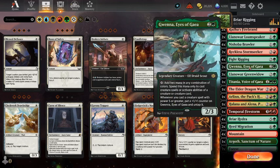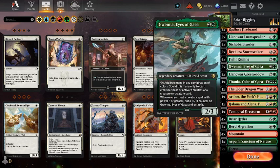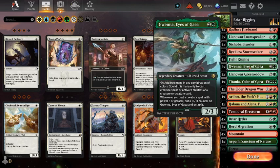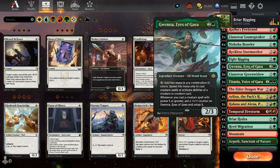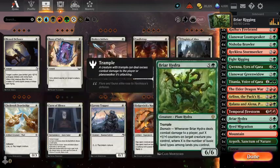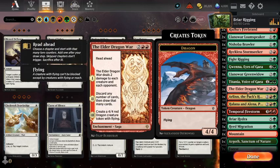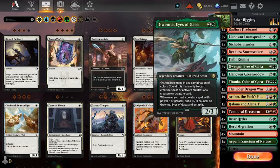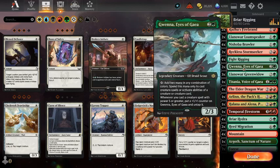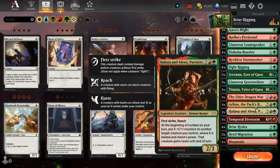Gwenna, Eyes of Gaia adds 2 mana to cast creature spells or activate abilities of a creature. And when you cast a creature spell with power 5 or greater, you put a +1/+1 counter on Gwenna and untap her. So you'd be able to untap her if she helps cast a Briar Hydra, for example — that's got power 5. I don't think we have many other things that have power 5, so it might not be the best card for this deck unless we put in more big creatures. But 4 Briar Hydras are enough, to be honest.